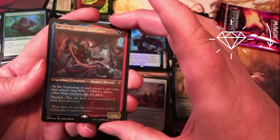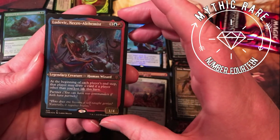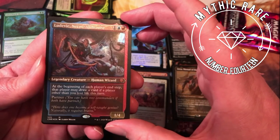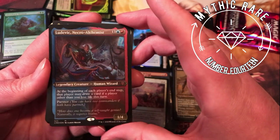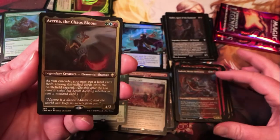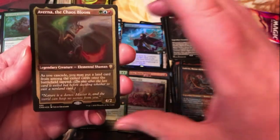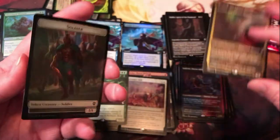Ludovic Necro Alchemist — etched mythic here. Three mana for a 1/4 legendary human wizard; at the beginning of each player's end step, that player may draw a card if a player other than you lost life this turn. That's kind of cool — your pawns can draw cards if they do damage to someone else. Cool card for cascade decks for sure.